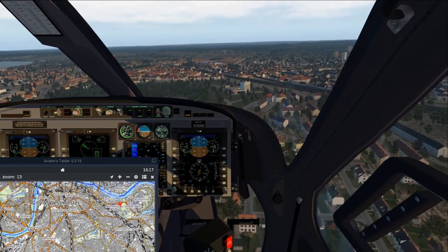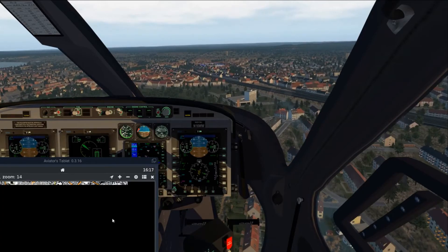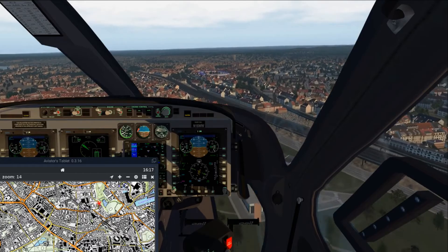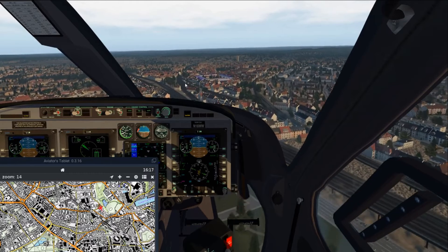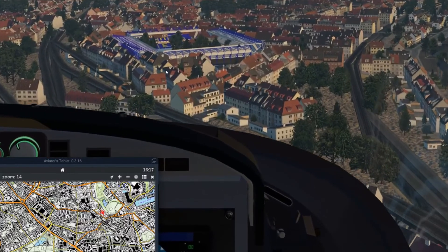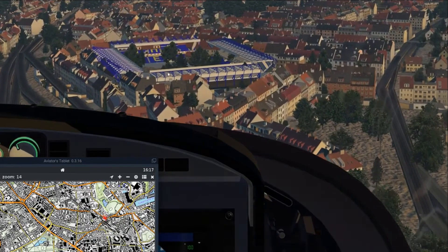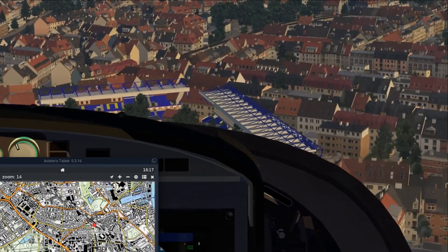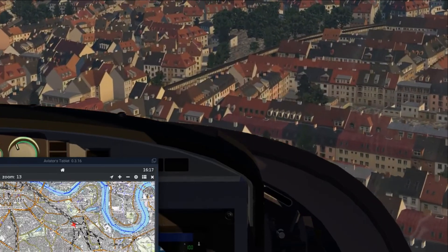Back in the day, this whole river that we are looking at was an industrial port essentially, so blocking it with a bridge would have been terrible for business — hence the design of Tower Bridge which could open to allow ships through.